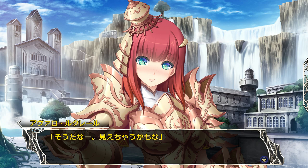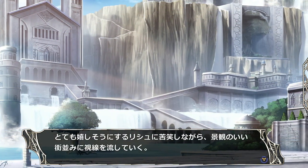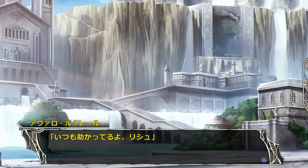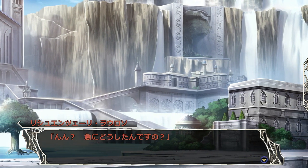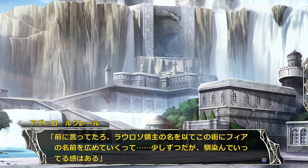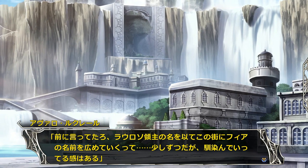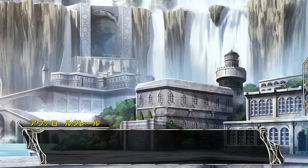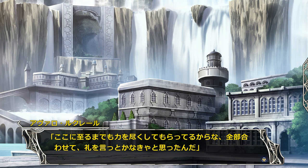Huh, I suppose so — they might see it like that. Yeah, of course they will. She's really happy to be wandering around with Avaro. Well, they enjoyed the scenery for a while. 'You're always a big help, Rishu.' What's this all of a sudden? Well, it was Rishu who said it before — that in the name of the ruler of Avaro Rosso, she would wander around the town spreading Fia's name. And bit by bit they have gotten used to us, and it's because Rishu's been working so hard doing this.